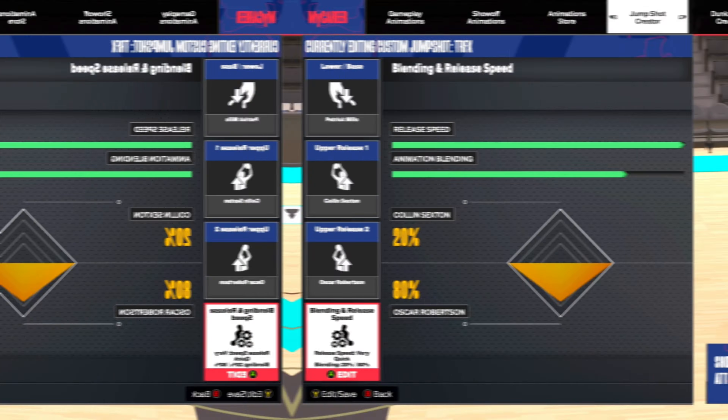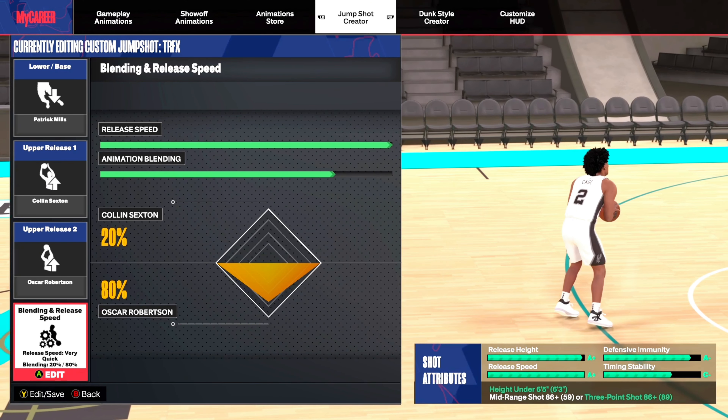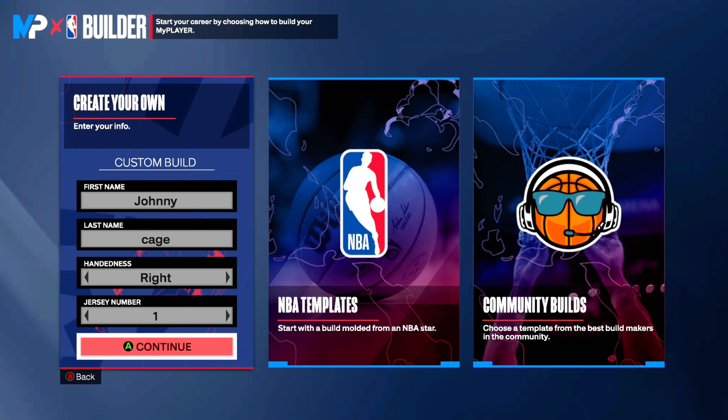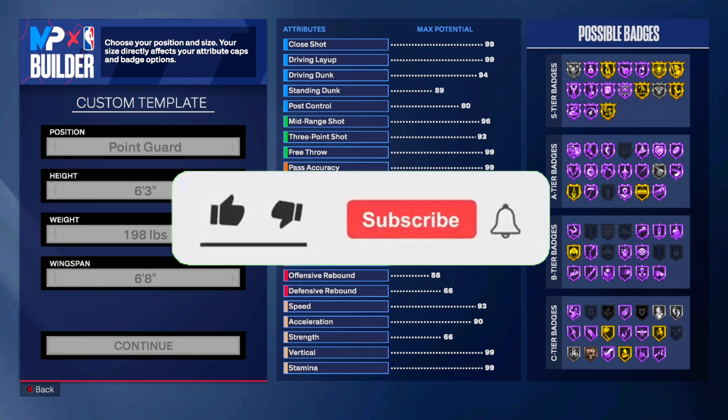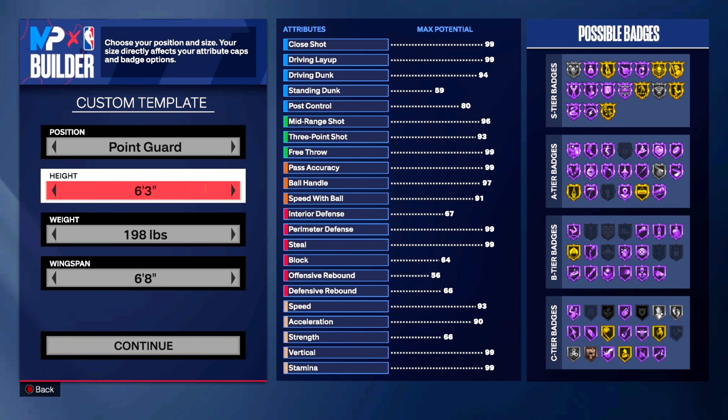Real quick, let me lock y'all in with this jump shot that I'm using. We got Patty Mills, Colin Sexton, and Oscar Robinson. If you don't got Patty Mills, use Stephen Curry base. And also if you could do me a favor and like, comment, and subscribe, and turn on post notifications so you can be notified when I post. Let's try getting 100 likes on today's video.